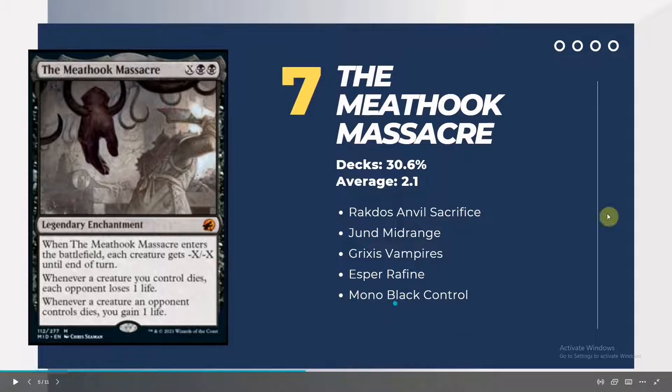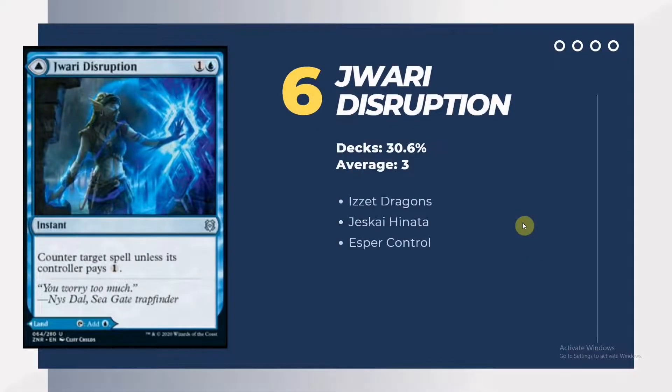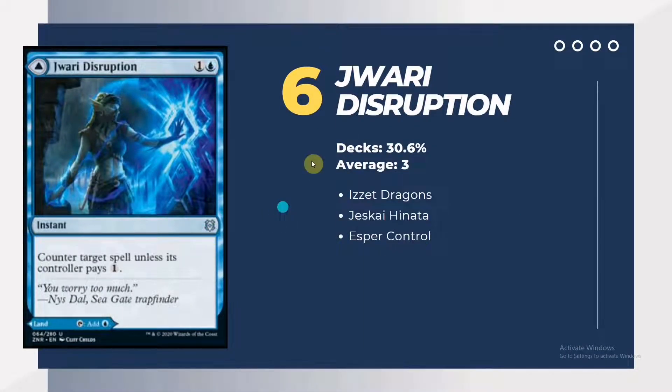Number 6 is Jwari Disruption, an uncommon from Zendikar Rising. It averages 3 copies in 30.6% of metagame decks, with Izzet Dragons and Jeskai spell control as its main archetypes. Basically it's just a mana-efficient counterspell early on — opponents tapping out to maximize their turns gives Jwari the benefit of countering their spell. And later on if you need an extra land, you can just play it as a land.